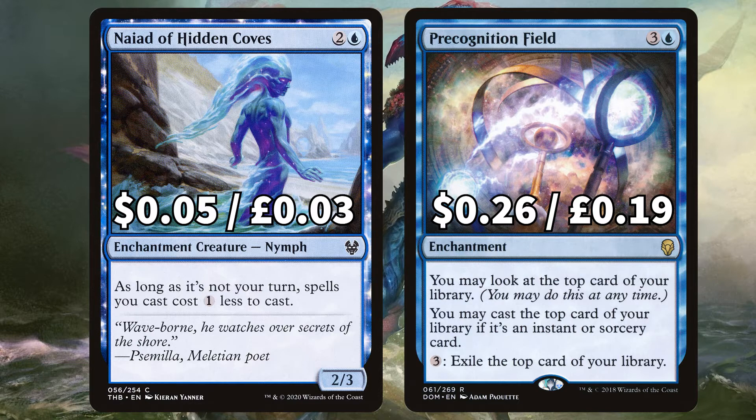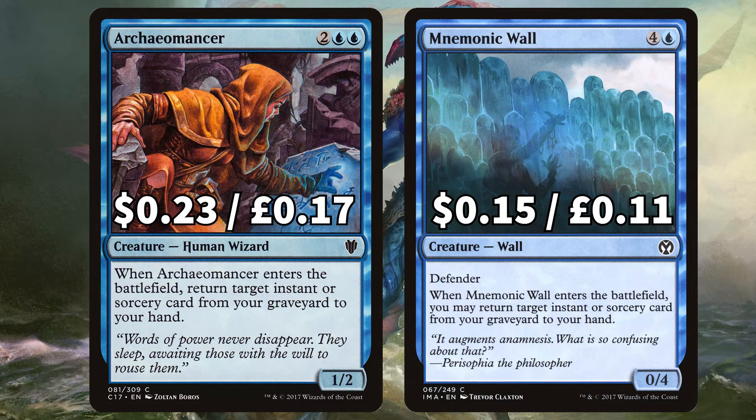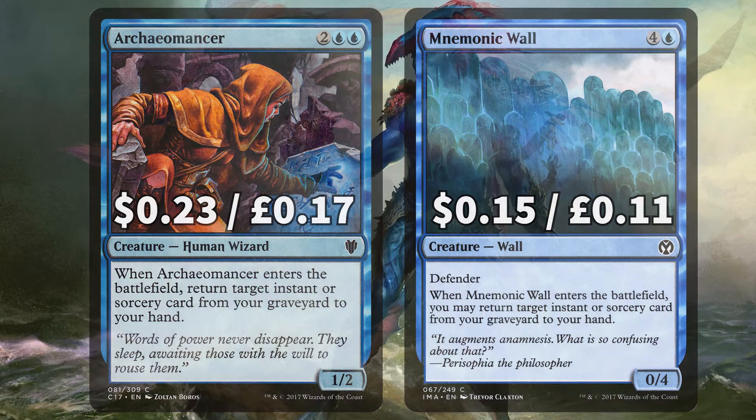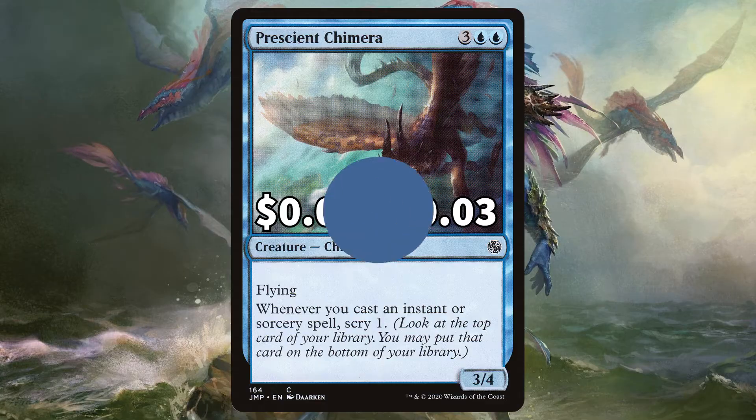You may also pay 3 to exile the top card of your library if you want that card option gone. There is Dina Fractal Theorist that says whenever you cast an instant or sorcery spell, create a 0/0 fractal token and put plus one plus one counters on it equal to that spell's mana value, and you can pay to make target token creature unblockable this turn. There's Murmuring Mystic that creates you a 1/1 flying illusion bird whenever you cast an instant or sorcery. We've also added in Archaeomancer for even more instant and sorcery recursion when it ETBs, and Mnemonic Wall, a 0/4 defender that when it ETBs also gives you more instant and sorcery recursion. Finally we have Precinct Chimera, a 3/4 flyer that allows you to scry 1 whenever you cast those instant and sorcery cards.